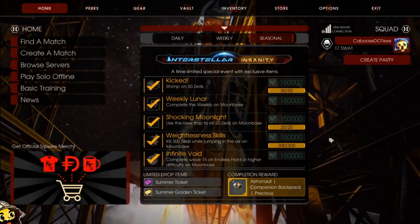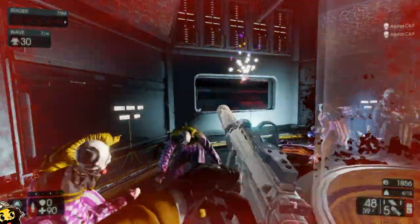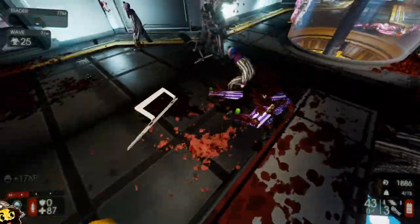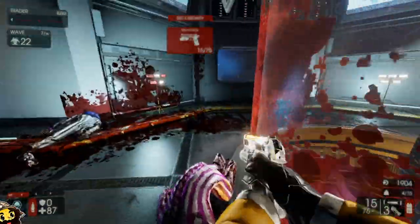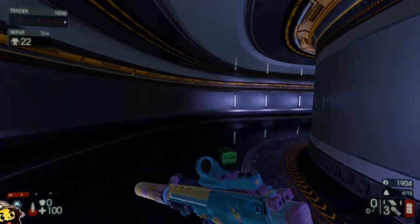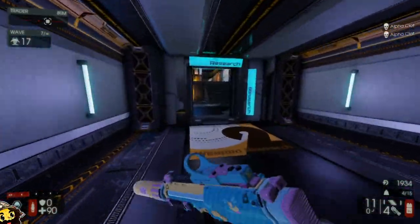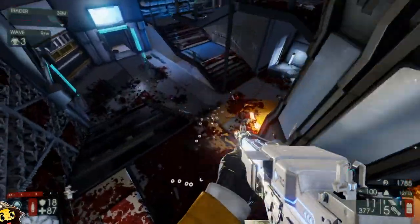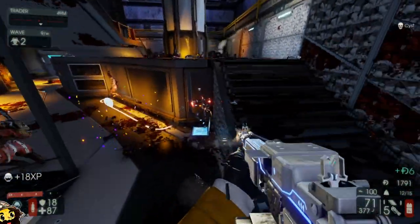Skipping to Weightlessness Skills — kill 300 zeds while jumping in the air on Moon Base. Unlike stomping, you just have to kill them while airborne. When you're in the air you can't aim down sights, so precision weapons aren't ideal. It's best to use something you can aim in the general direction of zeds and kill several at once. You can even toss a grenade on the ground, jump, and it counts if it blows up while you're in the air. Demolition is probably your best choice — I was using the new HRG SWAT weapon, the Bastion, which made it take longer than necessary, but I got it in the end.